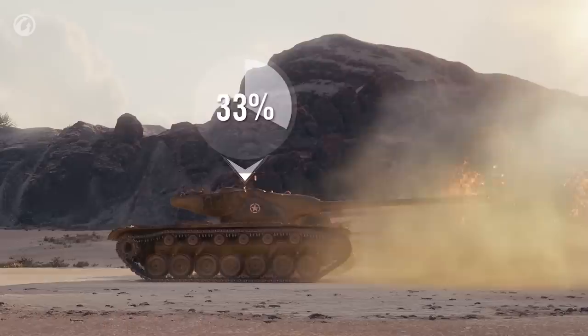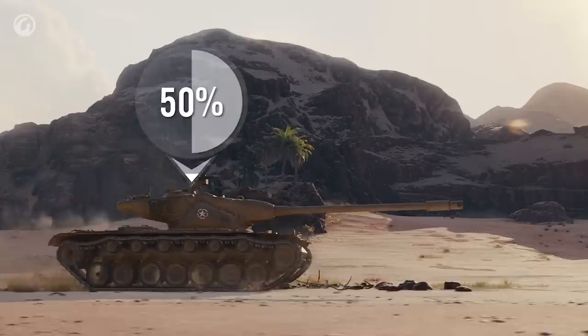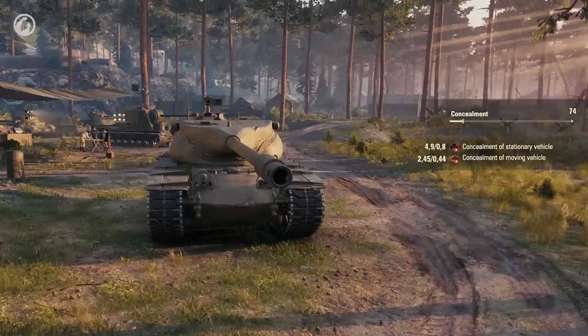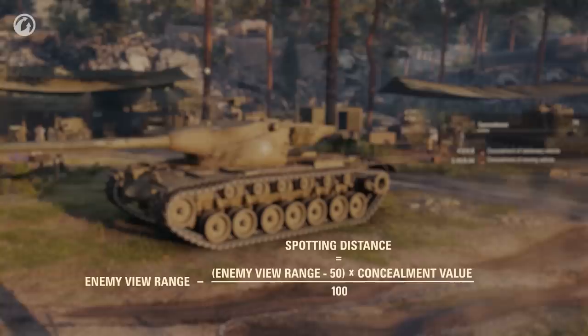First, a static vehicle. Second, a static vehicle that fires its gun. Third, a moving vehicle. And fourth, a moving vehicle that fires its gun. You can check the characteristics right in the garage. These figures are used to calculate the distance at which the vehicle will be spotted by the enemy, where 50 is the constant value that shows the distance of the so-called X-ray vision.